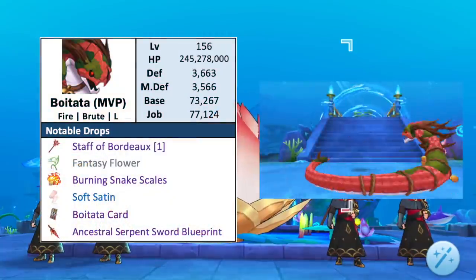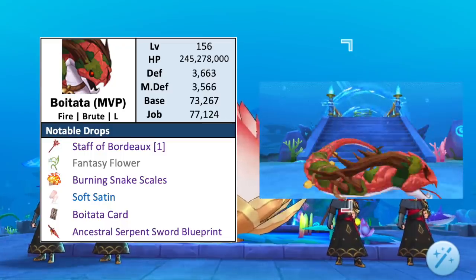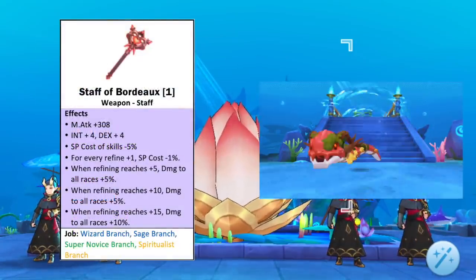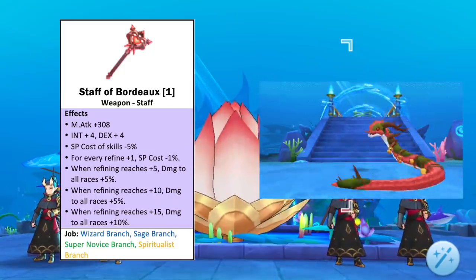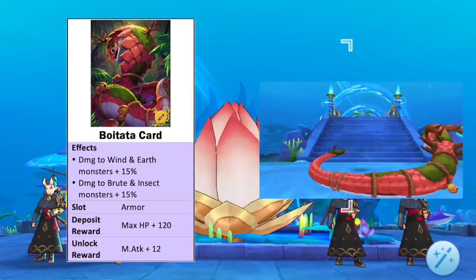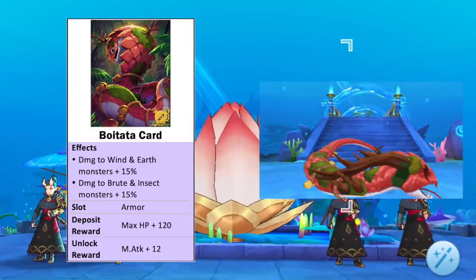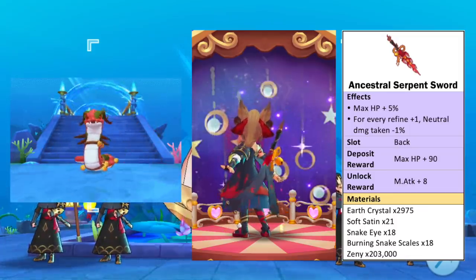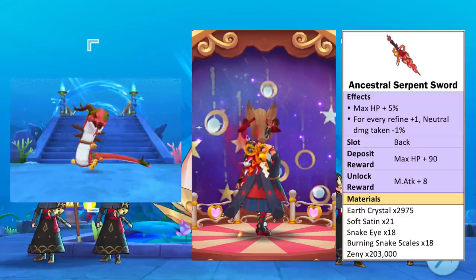And lastly for the MVP, we have the level 156 Boitata, which is of fire element, brute race, and large size. The rare purple material it drops is Burning Snake Scales, similar to what Lady Silverfish drops. It also drops the new weapon Staff of Bordeaux, which reduces SP cost of skills and increases damage to all races when refinement reaches plus 5, plus 10, and plus 15. Its card is an armor card which increases damage to wind and earth element and brute and insect race monsters by 15%. Notably, it has a plus 12 magic attack unlock reward. As for the headwear blueprint it drops, we have the Ancestral Serpent Sword back item which grants plus 5% max HP and reduces neutral damage taken by 1% for every refine level plus 1. Unlocking this headwear gives plus 8 magic attack.